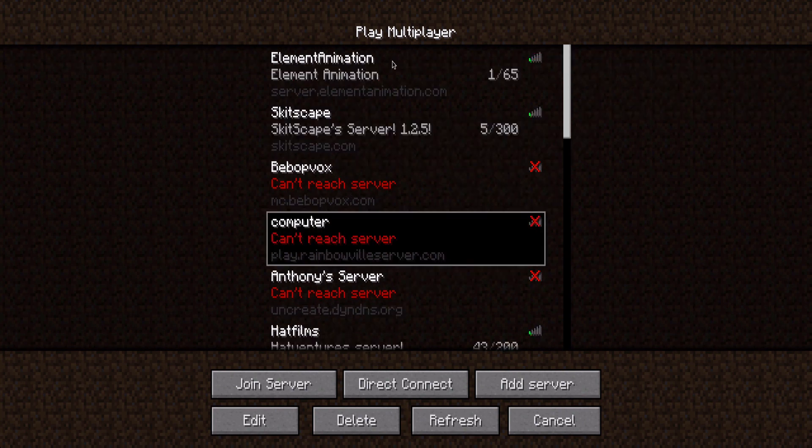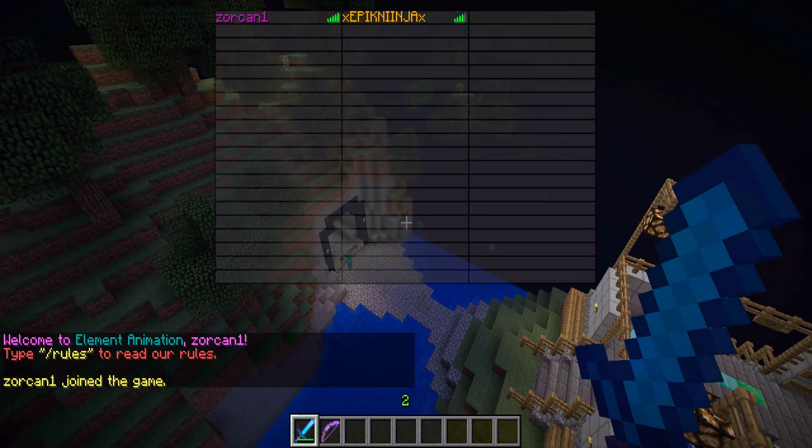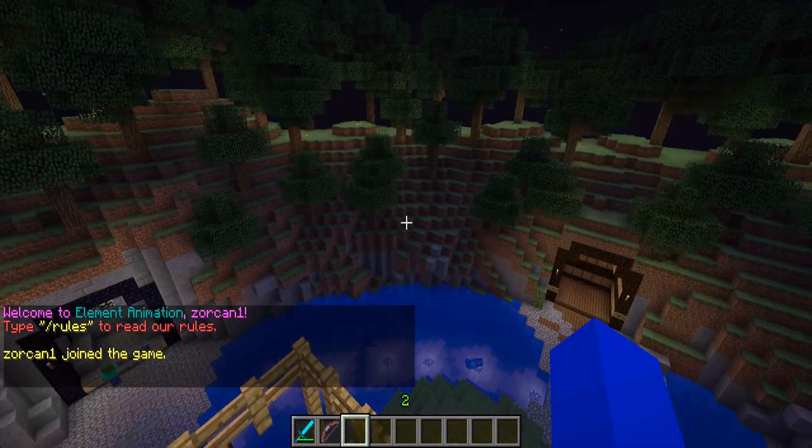So I reorder my server list to move the element animation server to the top. It looks like a whitelist because there's one person on there — that seems suspicious — logging in now. But that's how you reorder the server list, guys.